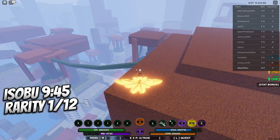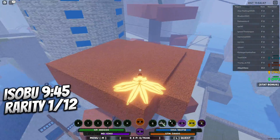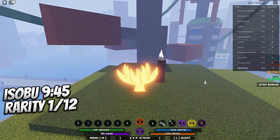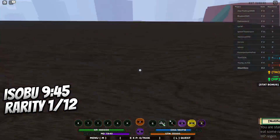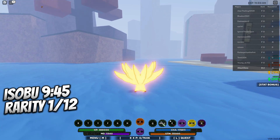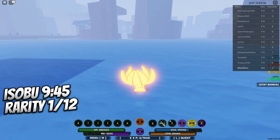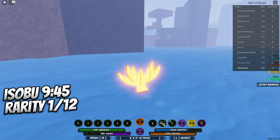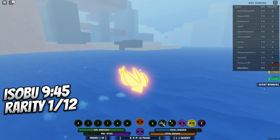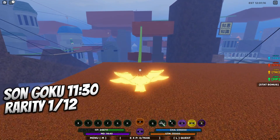Our third gen is Isobu, and he spawns in the Mist Village. From the Kage mansion, follow to the end of this bridge — you can take the trees if you like. Get on this tree, see that bridge over there, and Isobu spawns right around in this area next to the village. It's a little further down. Just basically take that bridge right here and he'll be around in that area.